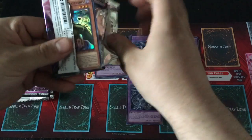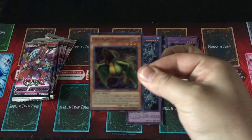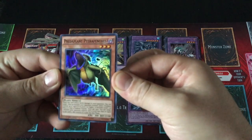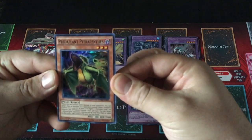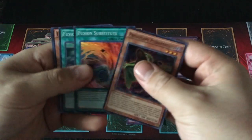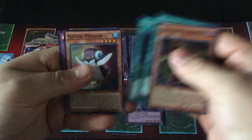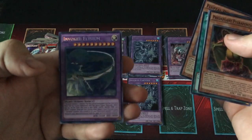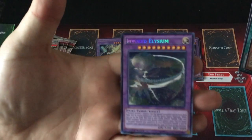Secret Rare. Who are we getting in this one? Actually, I lied — I don't have this guy yet. Predaplant Pterapenthes. Fusion Substitute. Fusion Gate. Got the Fluffle Penguin. And oh, Invoked Elysium! Look at that — these cards are so sick.